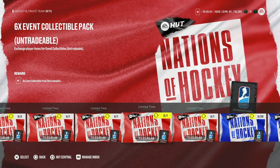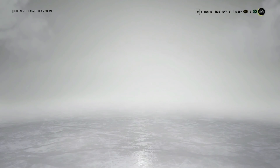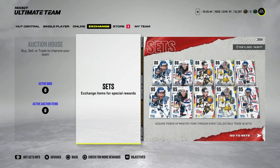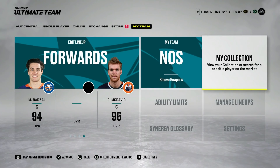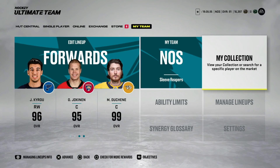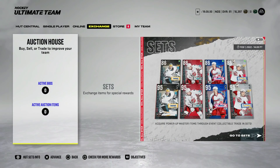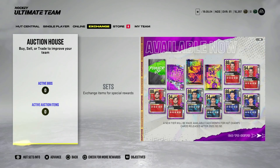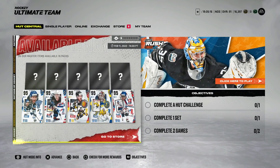A question I keep getting: should you sell your All-Star Larkin to try to make the master set one? Yes, 100%. Even if he wins the fastest skater competition he'll only get one more skating speed and acceleration. He'd have to win MVP to get up to 95, and even then all of the abilities on the new Larkin are just better. So sell Larkin before the All-Star game. The fastest skater is probably going to be Connor McDavid anyway.